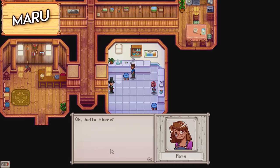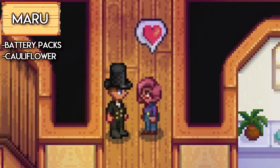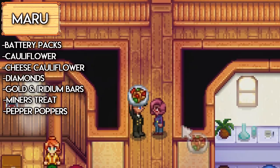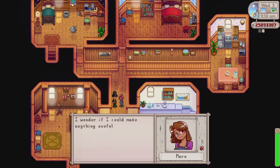The next lady is Maru. She likes so many items, it is unbelievable. She likes battery packs, cauliflowers, cheese cauliflower, diamonds, gold bars, iridium bars, miner's treat, pepper poppers meal, rhubarb pie, and strawberries. Those are her favourite loved items which are the best gifts to give.